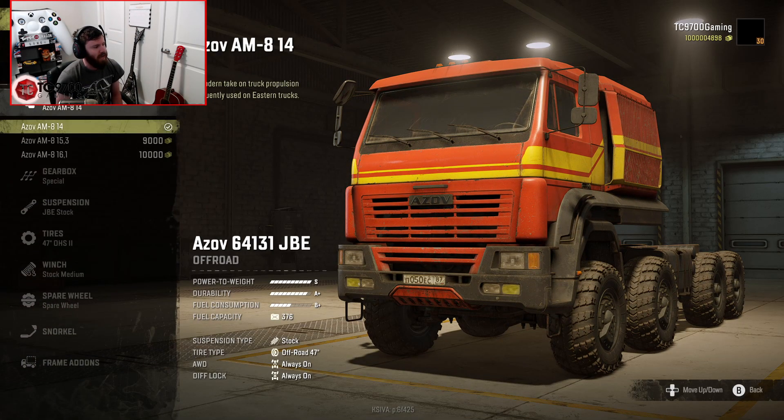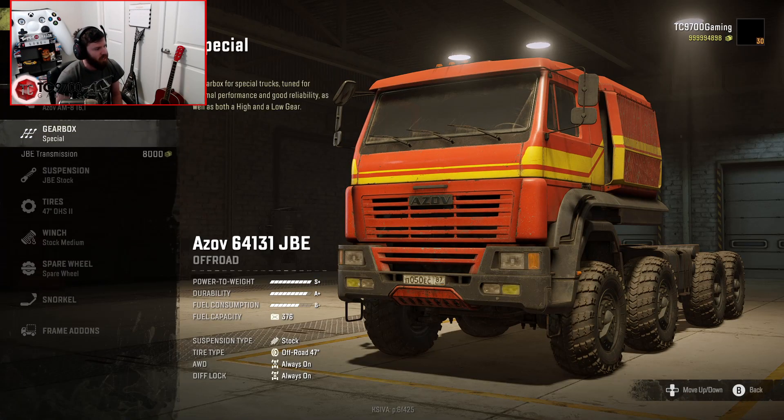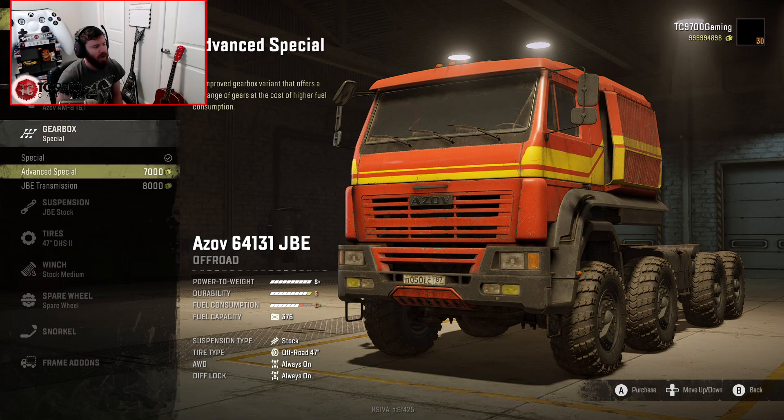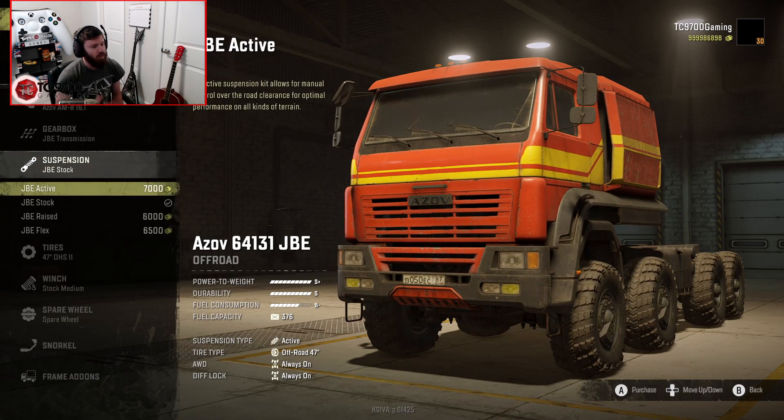You have a couple of different engines: the AM814, 15.3, and 16.1. We're going to go with the 16.1. You have Special Gearbox, Advanced Special Gearbox, and JBE Transmission, which is a 9-speed and includes high and low ranges. That should be suited to just about every situation we would ever want to use it for.